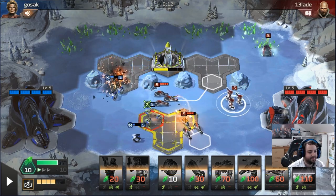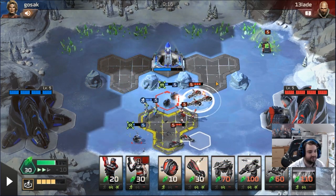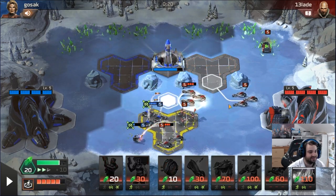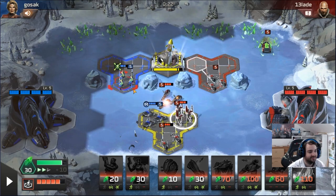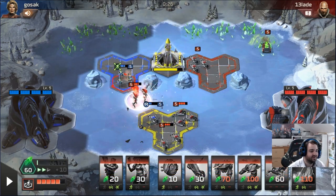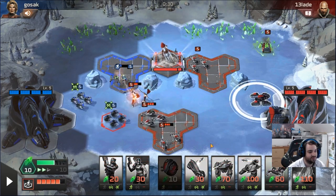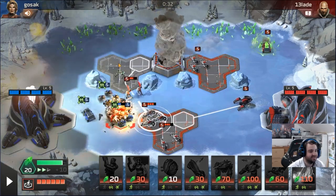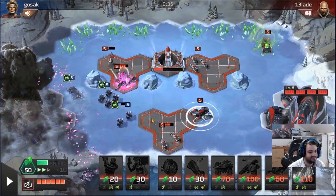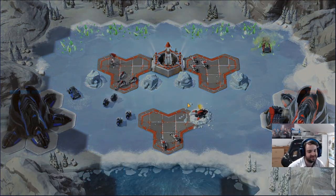The missile fires super early in Iron Rain. You see people going double harvester in Iron Rain a lot, which is madness because the missile fires so quickly. Trying to go tech is insane — the biggest problem with tech in regular Rivals is the game ends before it's relevant, so when the game is even faster in Iron Rain it's just madness. And there you go — one-oh, Iron Rain king, 35-second win.